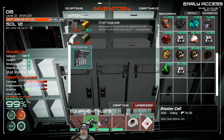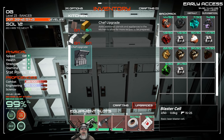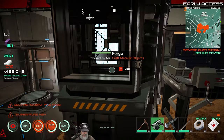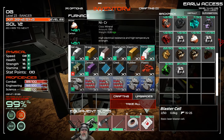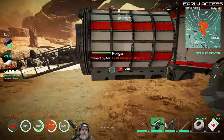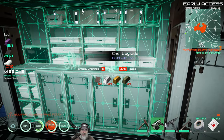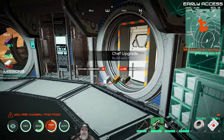We can also do a kitchen upgrade which requires steel, brass, ferrochrome, and NiCr. Let's just do this right now because we've got everything we need. We needed ferrochrome, NiCr, brass, and steel — gotcha.